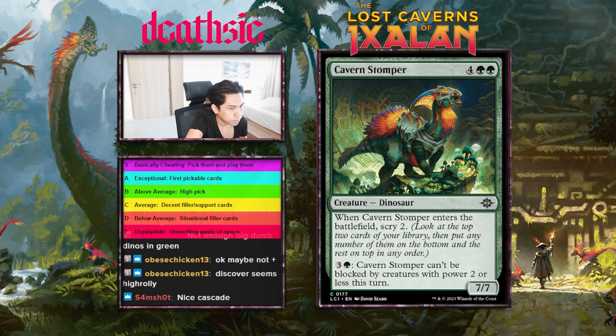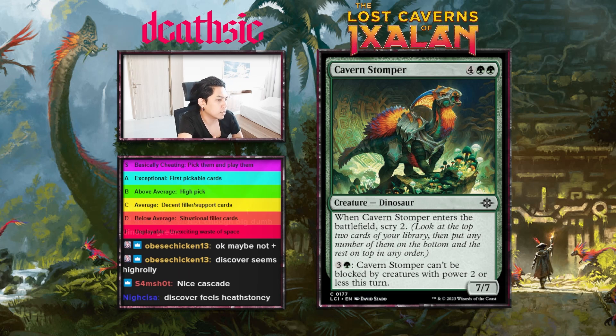Next card: Cavern Stomper, six mana 7/7 — enters the battlefield scry two, and four mana it can't be blocked by creatures with power two or less this turn. It's a large monster that gives you a scry. Kind of cool, it's mid-range. But it's still pretty underwhelming overall. I want to give this guy probably a C-minus to start off with.